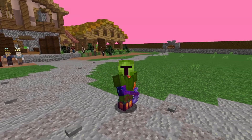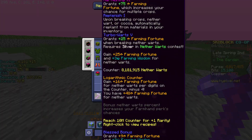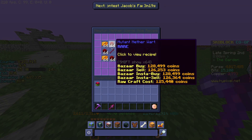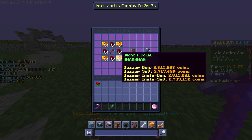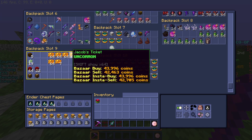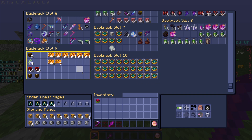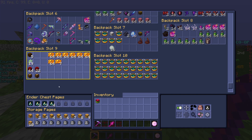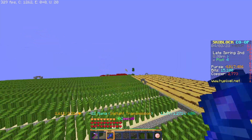Alright, so in this episode I'll be upgrading my netherworld hoe to tier 3. Currently it has about 8.1 million counter, and to upgrade it I'm going to need 4 stacks of mutant netherworld and 4 stacks of jacob's tickets. I already have way more than 4 stacks of jacob's tickets, but I'm currently working towards the mutant netherworld goal. I'm going to be finishing that up in this video, and of course doing some more stuff.